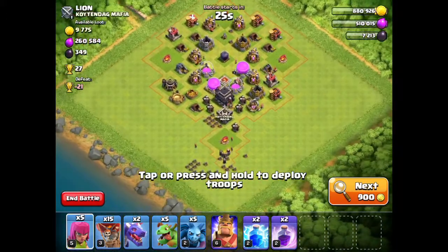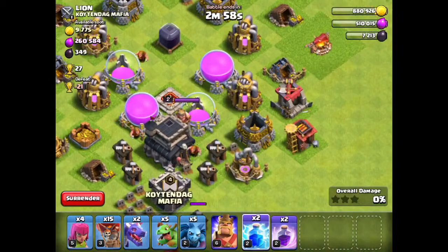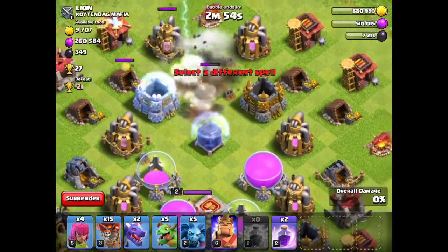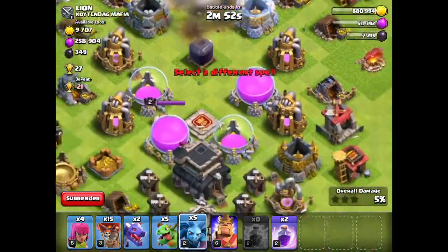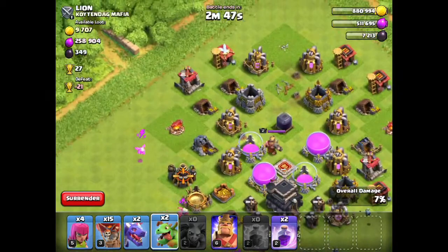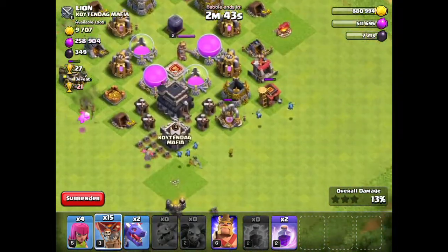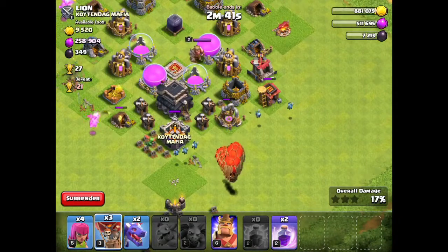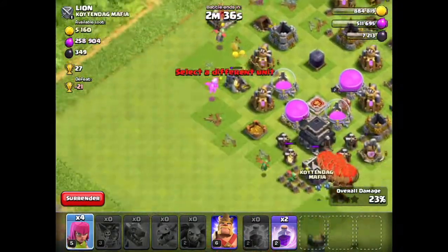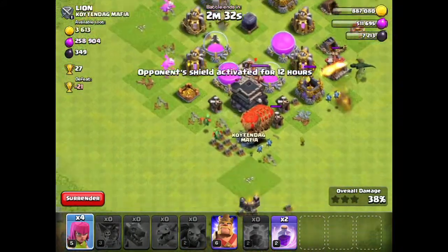If you find a base like this, you have to take it. Just watch this. I just won. He has no way of defending. I've always wanted to see balloons taking out a town hall. This looks so funny. The worst part about this, though — he had so much elixir.